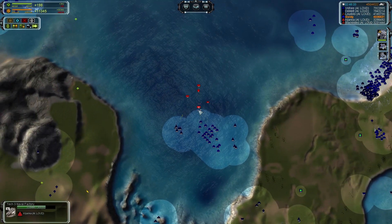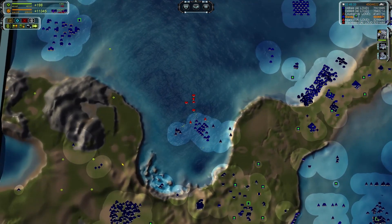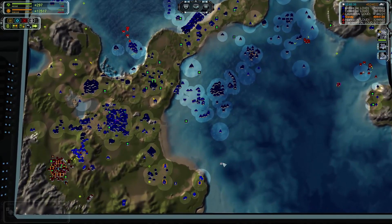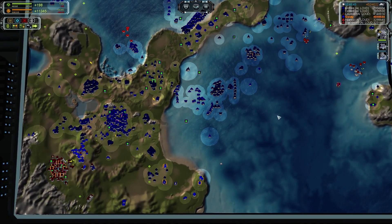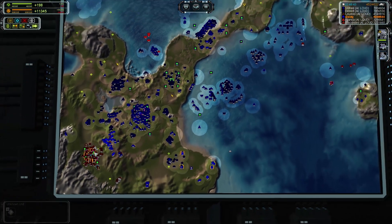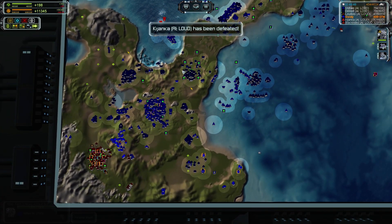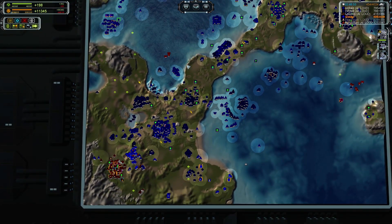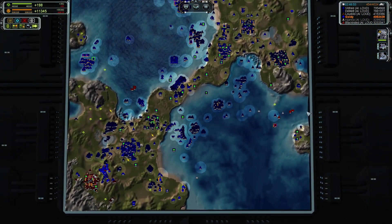Still got a little bit of stragglers from the base we destroyed here. He's still got a little bit of an outpost going on — same with down south and over here. But I think we'll be able to take him out with no problems at all. It's just this one little bastion. There it is — he's been defeated, so all his bases will go down because he was the last commander.